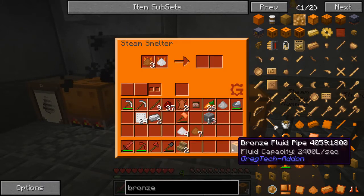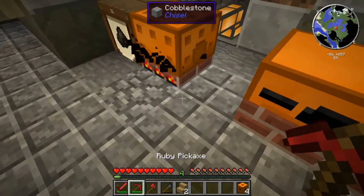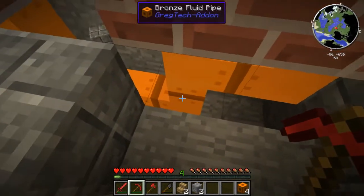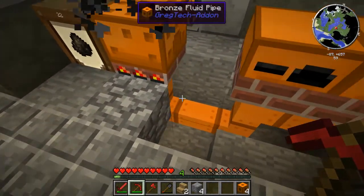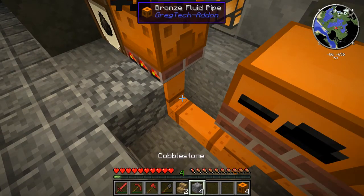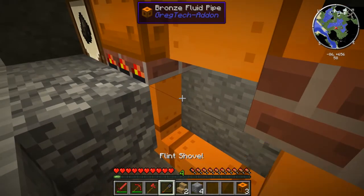I was trying to do something with the steam furnace earlier and it didn't seem to be going. For some reason our things aren't connected up right now, which doesn't make any sense. I double-checked the pipes underneath and it seemed like everything was connected up all right. Do you know if steam can come out the bottom? That's probably it — I think it has to come out the side. That's exactly it. Look at you being the smart one. What happened to that wrench? I need the wrench back.